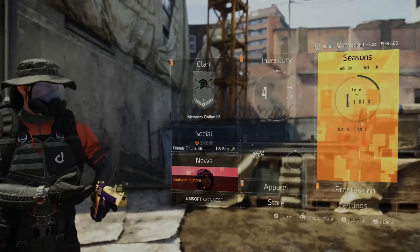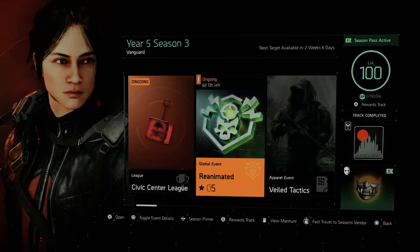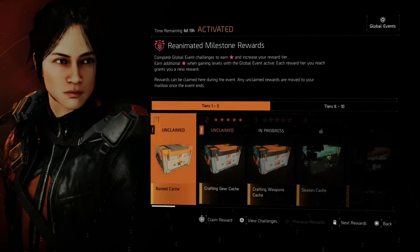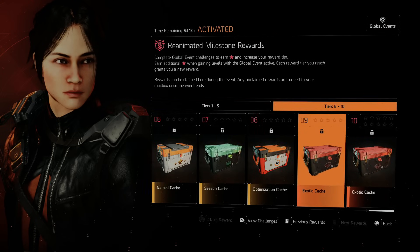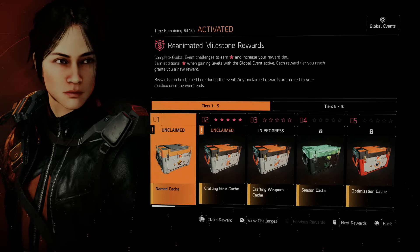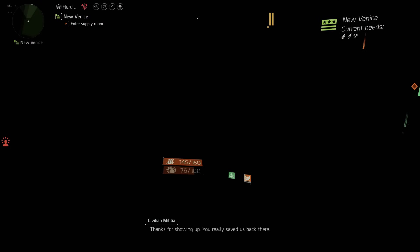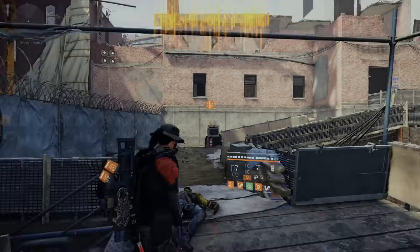What you need to do is make sure you go over to your seasons and navigate to the Reanimate event. Click on it and you'll see you have a few challenges for day one already active. On day four you can start working on all of them if you want to wait. You have a full rewards track here. Make sure you activate it — at the bottom where mine says 'deactivate,' yours will say 'activate' if you haven't done so already.